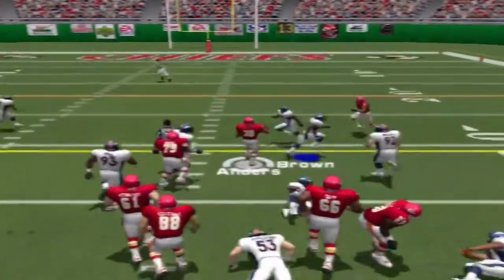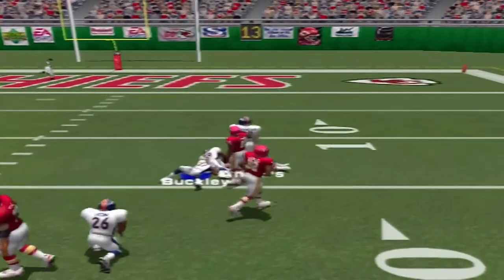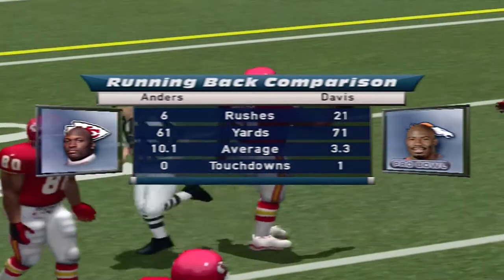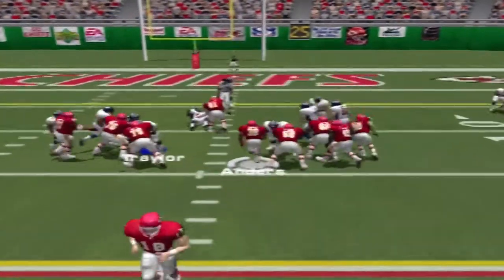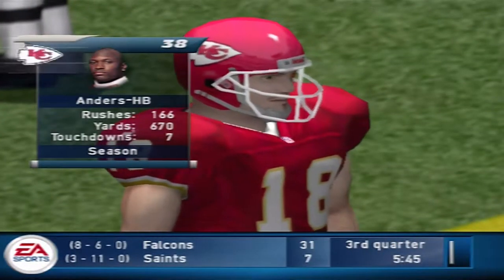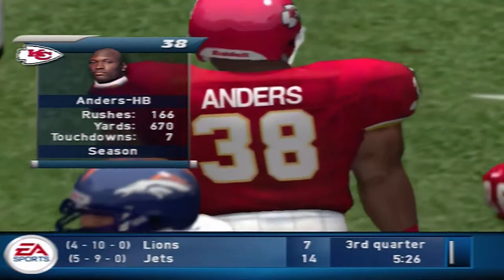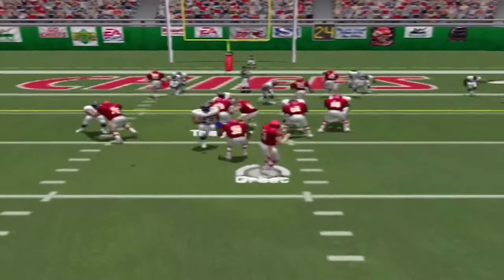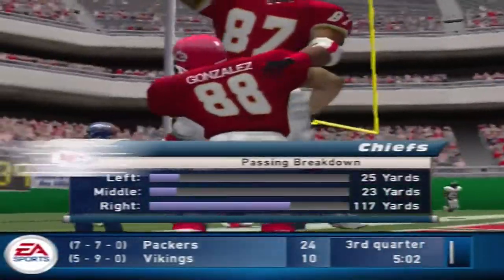Anders gets the carry — Crockett with the tackle at the 14. Just give him the ball and let him get into the secondary. Ball on the 14-yard line — Gerbach hands it off, Pettin with the tackle at the 7. Anders has been eating up the yardage all day. This defense is getting run over. Steps back, throws left — Drayton with the reception. That's down, Chiefs.